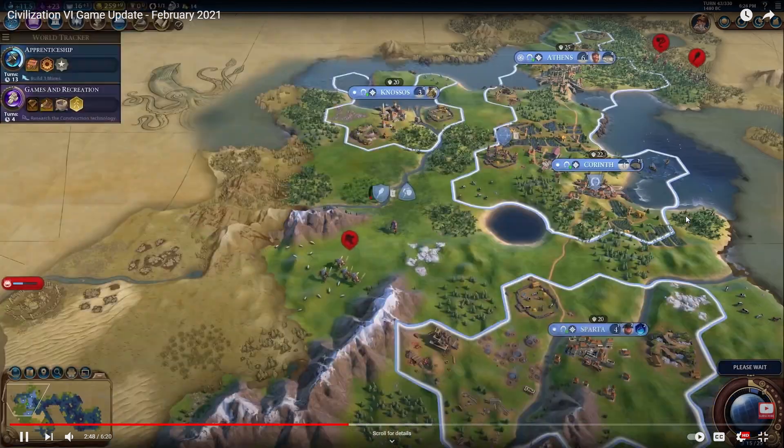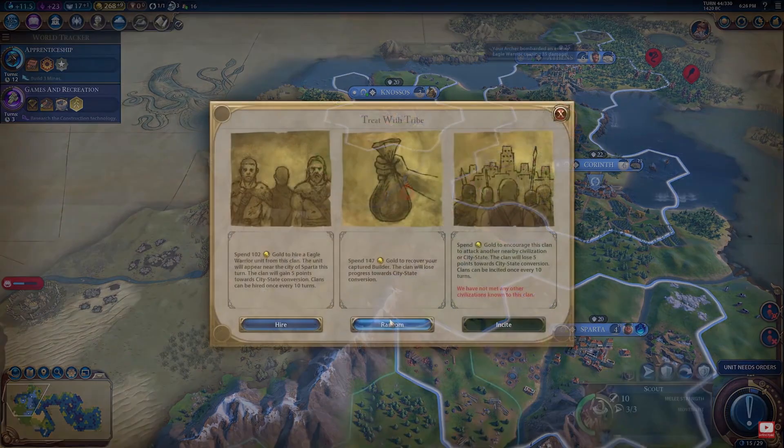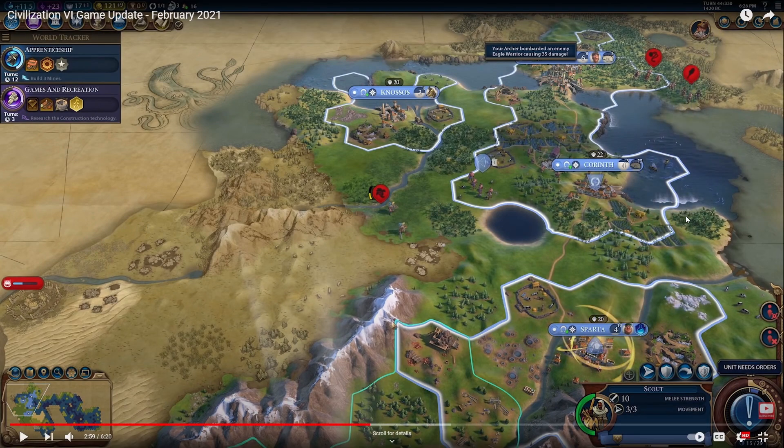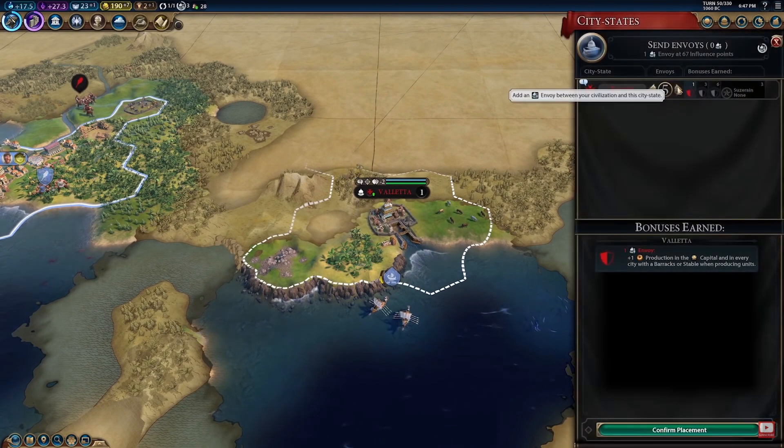If a barbarian clan abducts one of your civilian units, you have the option to pay a ransom to get that unit back if a combat rescue isn't possible. So the hire-unit option changes to a ransom option when they've captured one of your units. Interesting to note that if they've captured a unit but you also want to buy an eagle warrior, you'd actually have to spend gold twice — first to buy your unit back, then to get the eagle warrior. Overall, the Barbarian Clans mode offers more strategic possibilities. You can still treat barbarians like gold piñatas, or try a more nuanced approach, learn to live together, and maybe eventually become their suzerain.